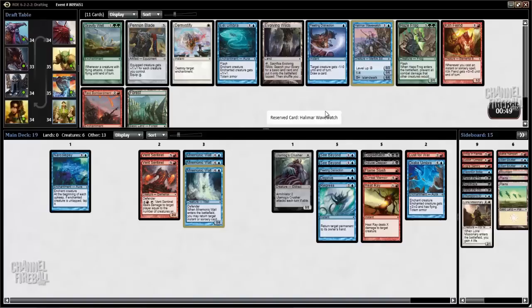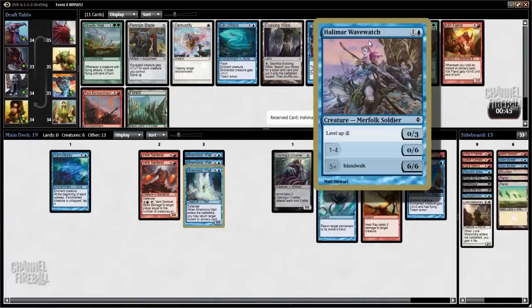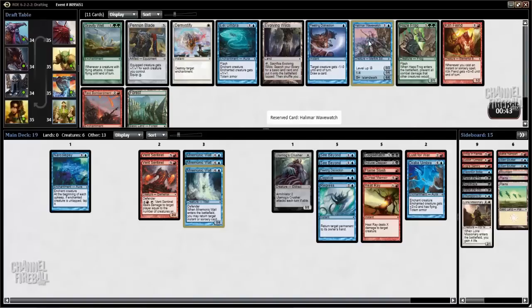Halimar Wavewatch is so good. This is one of my favorite design cards — in the early game it's like a 2-mana 0/6, and then when you have time to get around to it, it just becomes a 6/6 and kills them. It's just the perfect card. Evolving Wilds is also really good, but I'm fine with not playing Corpse Hatch, which is where we're at right now.